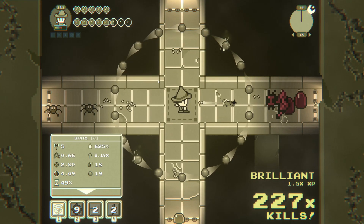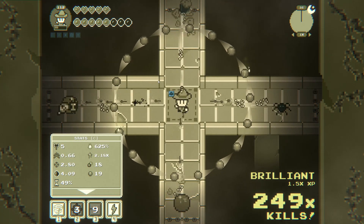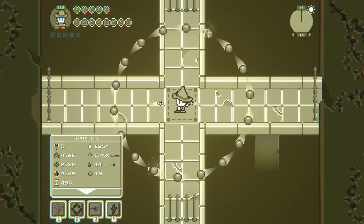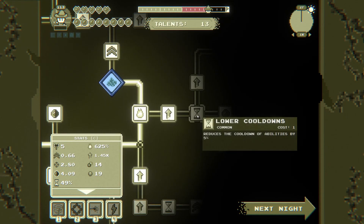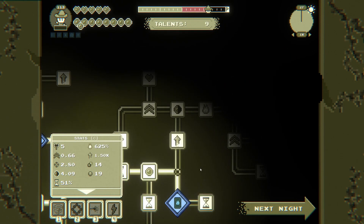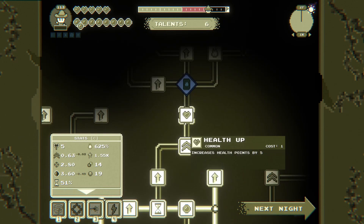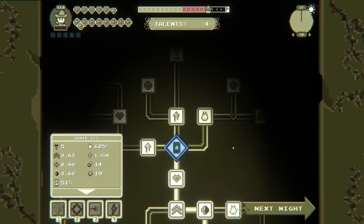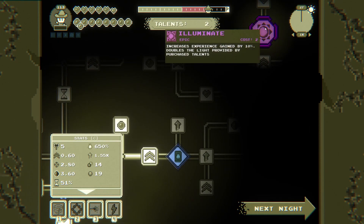I'm a bit worried about these dudes that are doing random stuff. Bring it all in — 13 talents. On level up you have a fitting chance to fire random abilities — love it. Can't get there. Let's cast all the abilities. I can't reach it — so tempting! Increases experience gain by 10%, doubles the light provided by purchased talents. What?